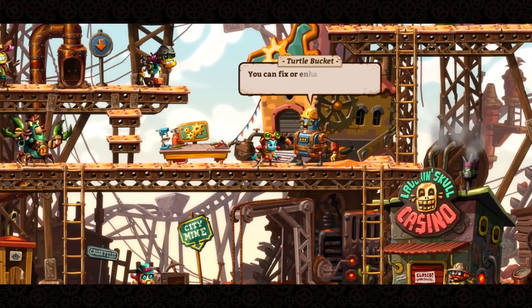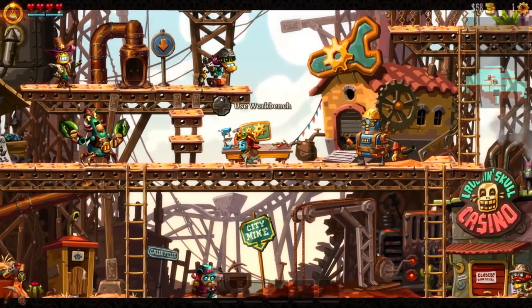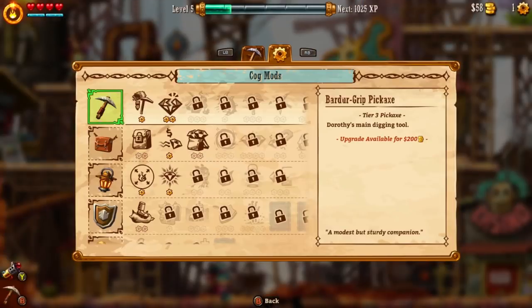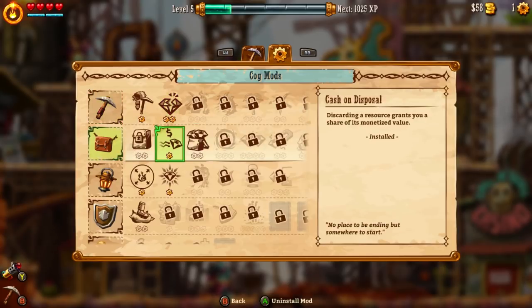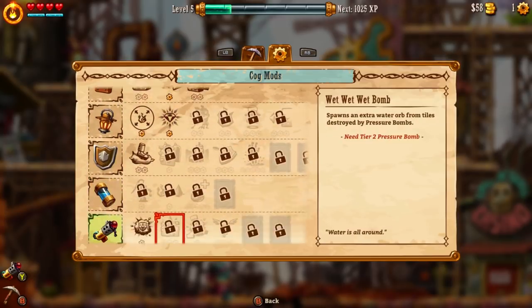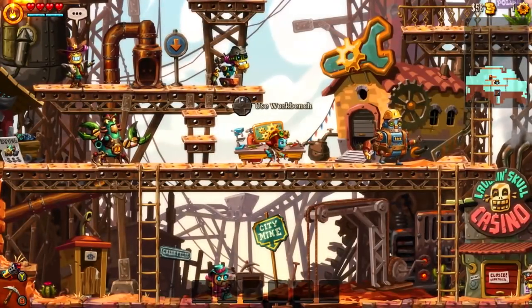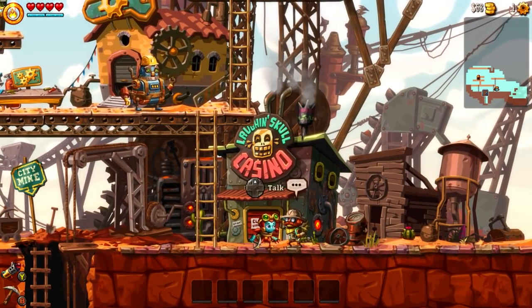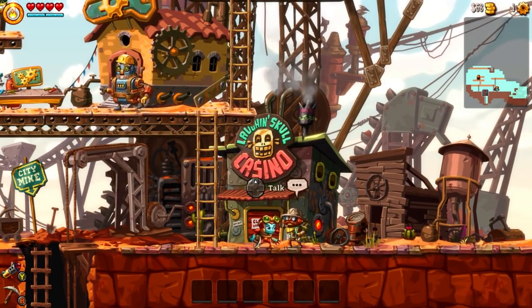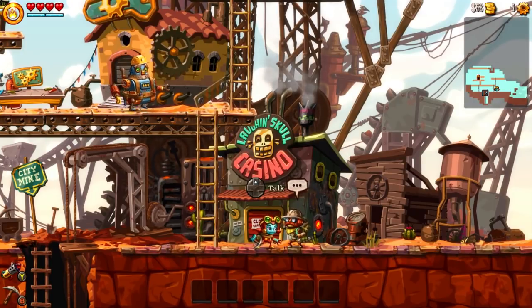New to this game, there are also actual mods you can put on yourself. Like I have one that deals extra damage to resources, and discarding extra resources gives you money instead of just dropping things. There's also a little guy down here who gives me blueprints for new items if I find him secret relics as we're digging, which I believe is also new compared to the first game.